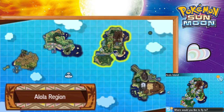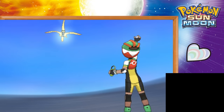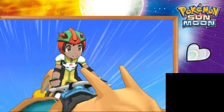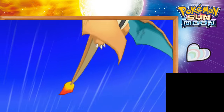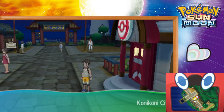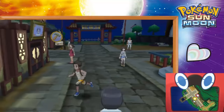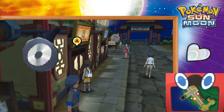The first restaurant is in Kone Kone City, towards the bottom left. You'll fly there and eat at the restaurant. Each restaurant has different meals you can choose, and each one has a special meal where the Kahuna of that island will join you and eat with you — a fun little cutscene — and then give you a number of Heart Scales.